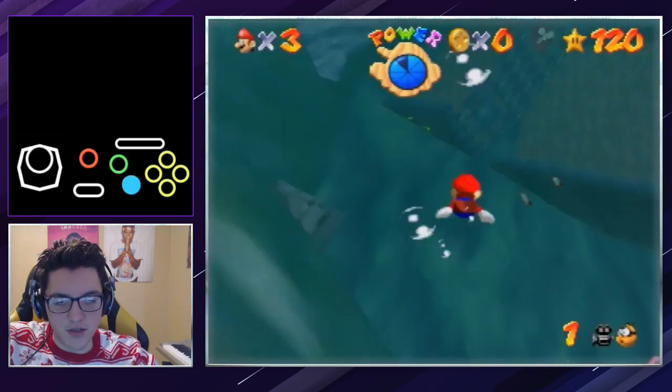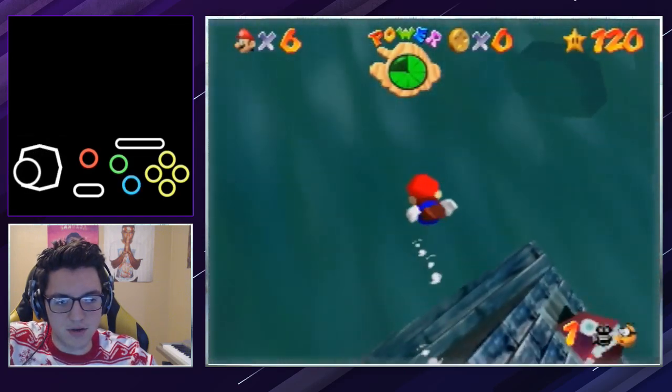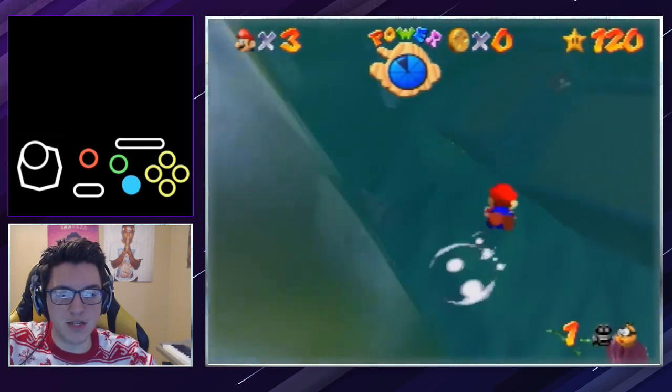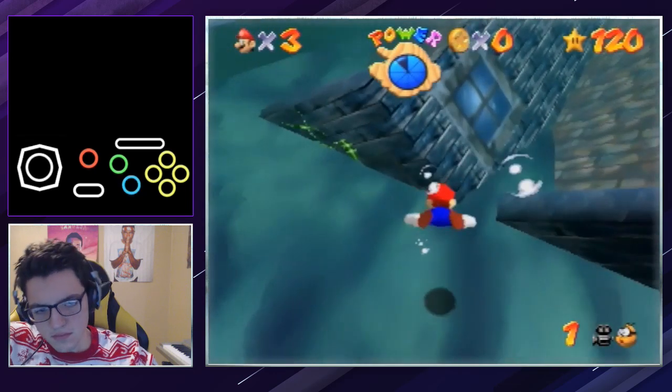If you go too far to the right, you will immediately get shot out. I think it's best to immediately recognize this and go towards Chess Star. Sometimes you can back it up by just doing eel the regular way. And that's pretty much that in terms of the clip.